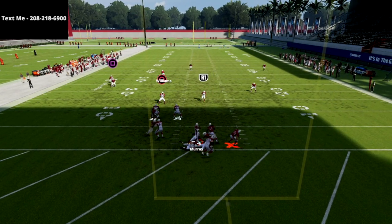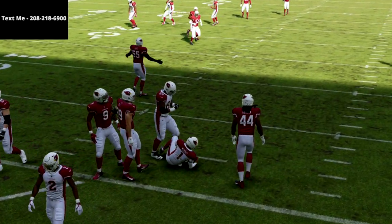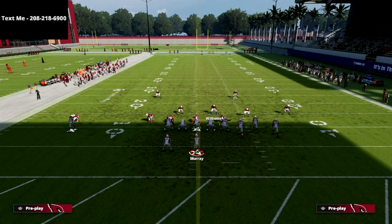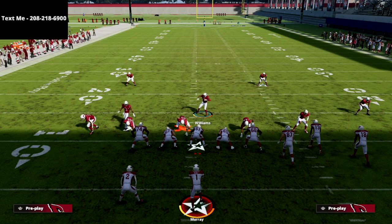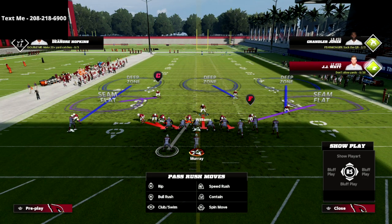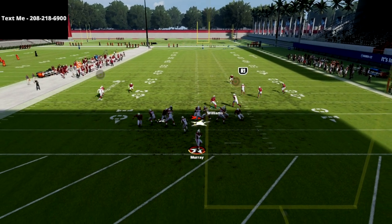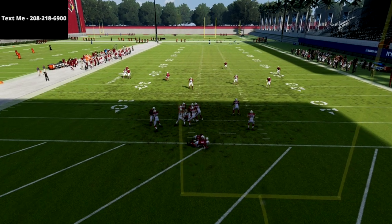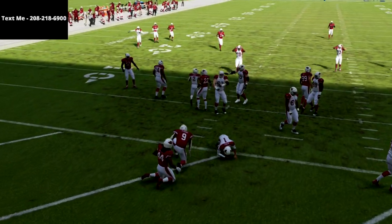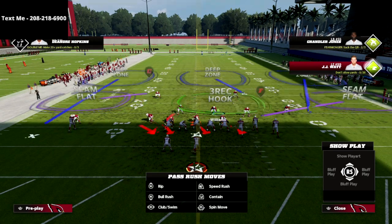As you saw, max protect gives them more of a chance to pick this blitz up. One thing you can do against a max protect setup is take the defensive tackle — the nose tackle, JJ Watt — and man him up on the running back. Sometimes this will keep the running back glitched out, as you saw right there, and we're going to be able to easily get the pressure in.